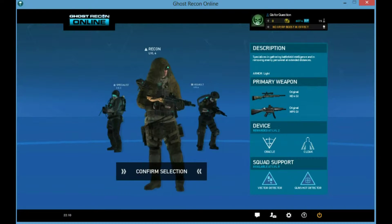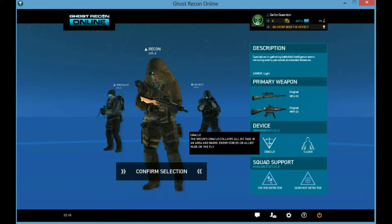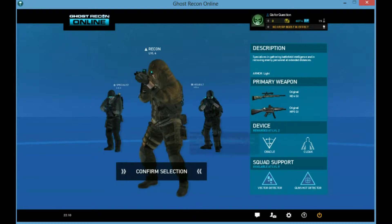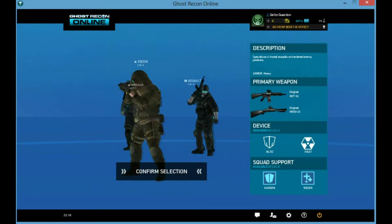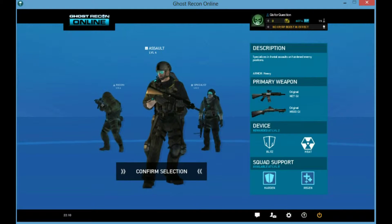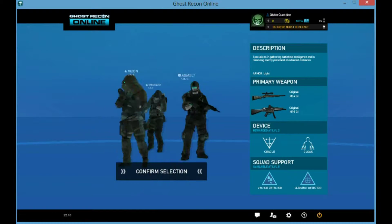You can play as the Recon, which has the Oracle. It gives away locations of people even when they're invisible, so like other Recons with the Cloak — you will be able to see them. Although this has a limited duration, you can use it as many times as you want as long as you have a high enough charge. They have sniper rifles and light arsenal, but the fact that they can sneak around is a good thing. Recon has the least health.